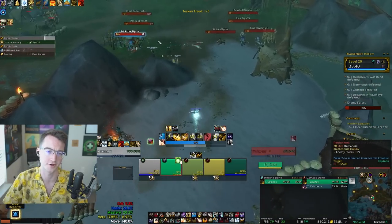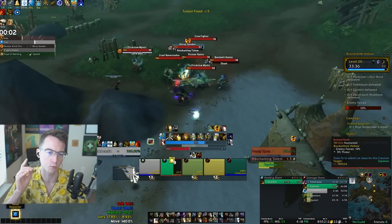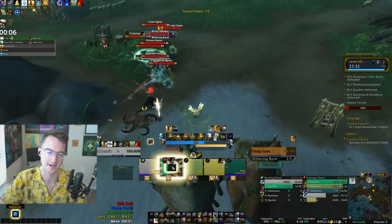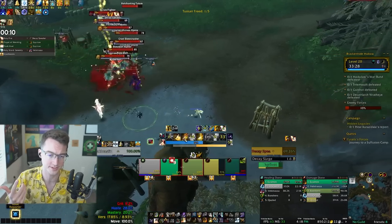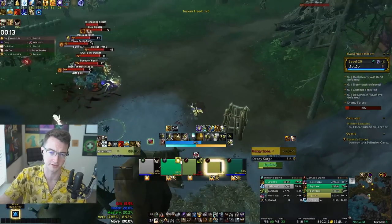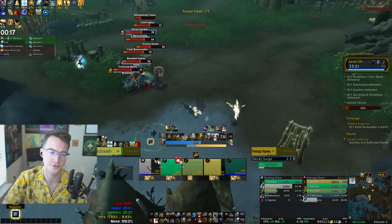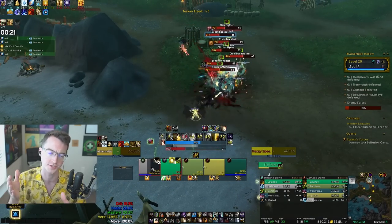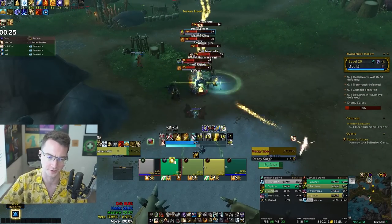Some of the difficult mobs at the start are the Decay Speakers. They summon a Rot Totem that targets one ally, casts a disease on them — you can just dispel it, not a problem. It's always good to have multiple disease and poison dispels. The War Scourge mobs will cast a Bladestorm that you can Soothe to stop, and they have a Cackle Fear cast that just needs to be interrupted.